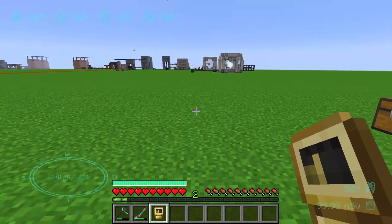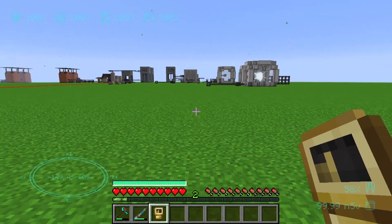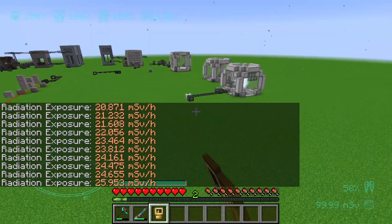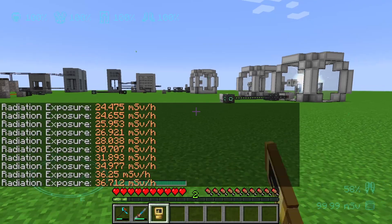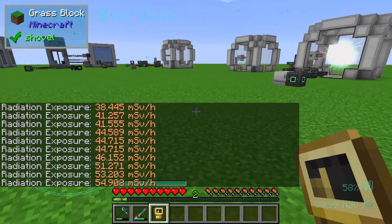The Geiger counter will show you something about the radiation in your environment. If you right-click on your air, you can see how many millisieverts per hour this area will get with radiation.